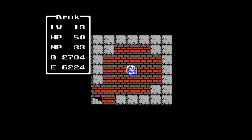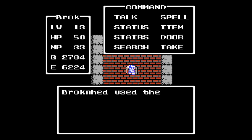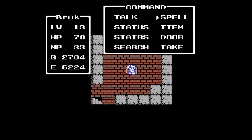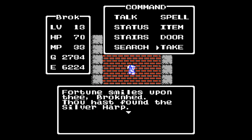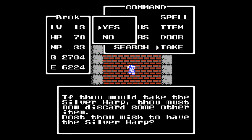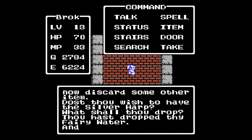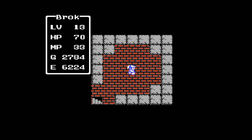And what have we here? Could it be? We need to use an item. It is... the second MacGuffin. We still have to throw something away, so it is going to be the Fairy Water. Alright — we now have the Silver Harp. And that's going to do it for us today.